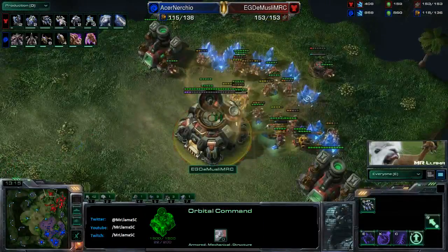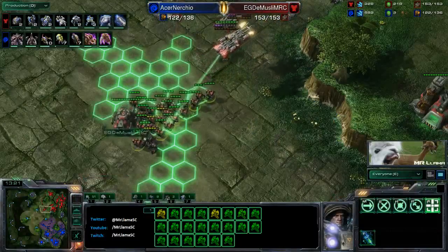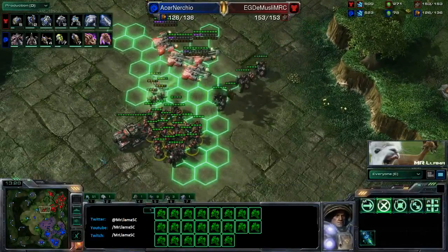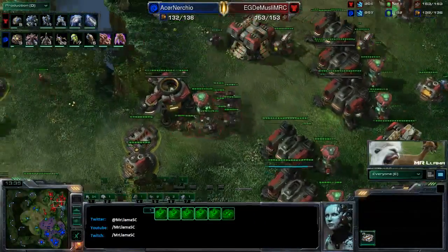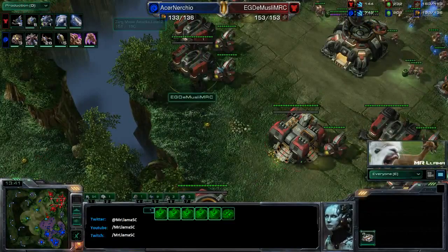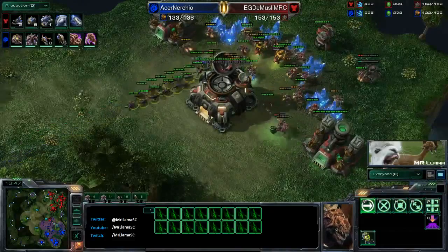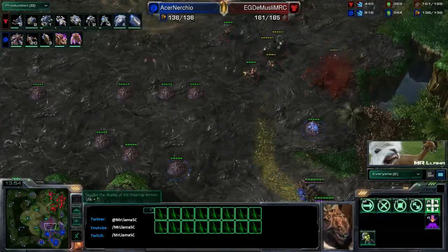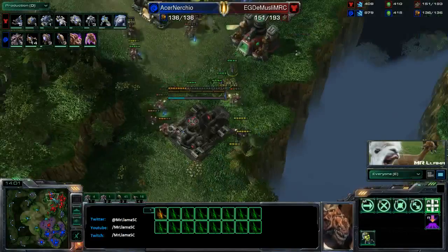Those lings finally get uncovered - only two SCVs killed, sad days for Nurchio. And now here's that scary army: Demuslim is going to start pushing out, gathering in the middle. So many barracks with all these reactors and tech labs. Five supply depots on the way. Some more lings are going to run in to the third base - a good decision because he knows he simply can't engage the army at this point. Needs to be careful not to lose too many of these zerglings while trying to distract his opponent.